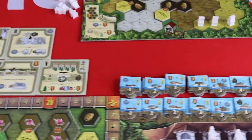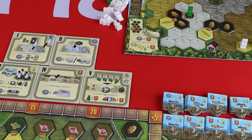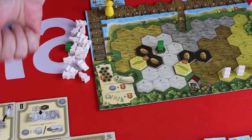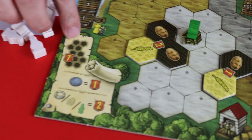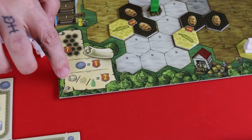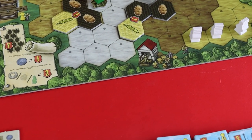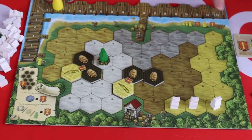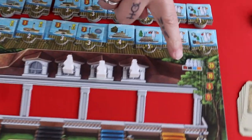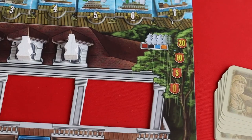Play continues in exactly the same way for four rounds, so you'll have four rounds with five actions each. Then you move on to final scoring: one victory point for each coin left, seven points for completely filling any of the areas, two points for each unused estate feature — wells, barns, and surveyors. Then harbour scoring — the furthest player scores full points, others get half — and a manor house bonus where the player with the most workers scores 20, then 10, then 5, then nothing. Player with the most points wins.